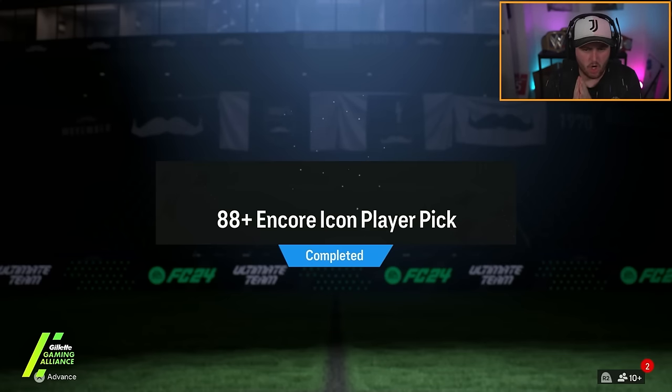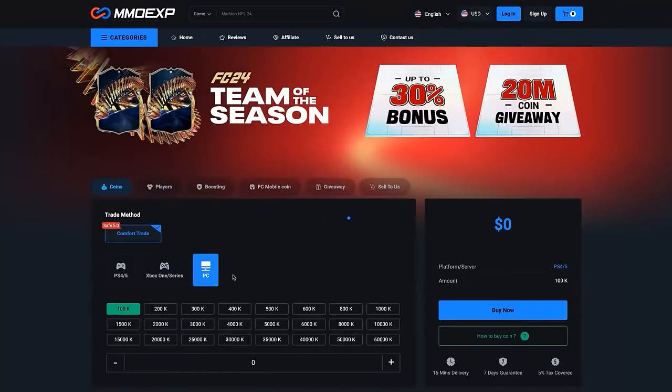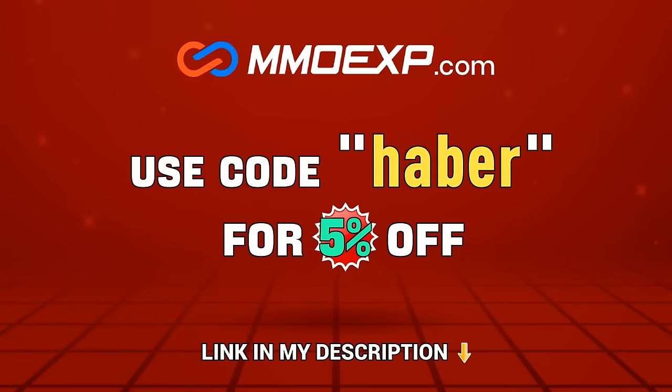EA dropped the 88 plus encore icon player pick. Let's open up a bunch of these and see what we get. If you guys are looking for cheap, fast and reliable ultimate team coins, check out MMOEXP.com. Link in the description, save 5% using code HABER.